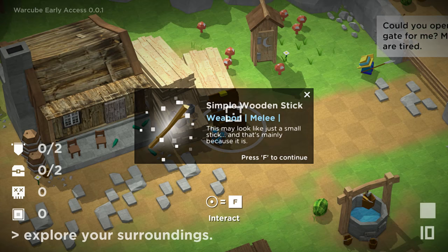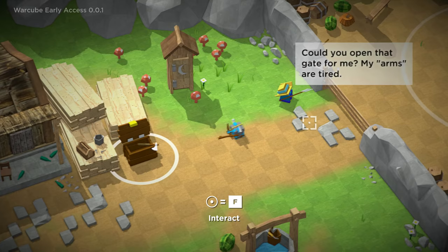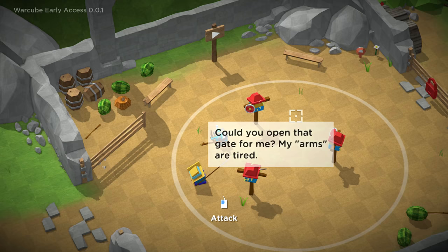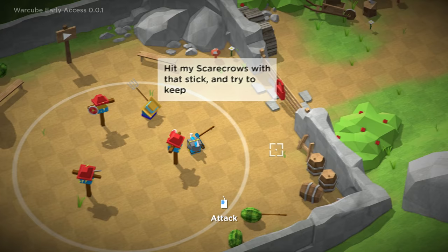I'm glad we're getting the appropriate description of that item. 'Could you open that gate for me? My arms are tired.' His cube faces are tired. Guess F does most things. I feel gypped since I just traded in my axe for a stick, but I suppose this allows you to continue the game.